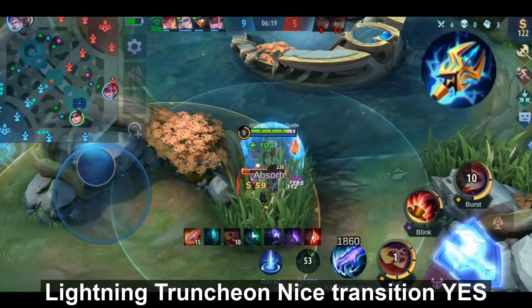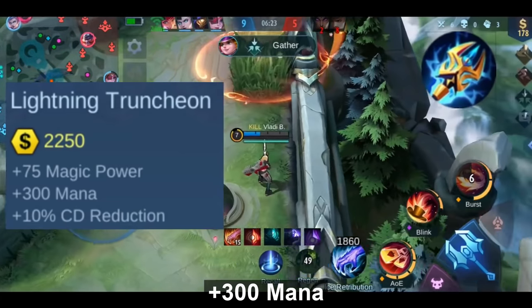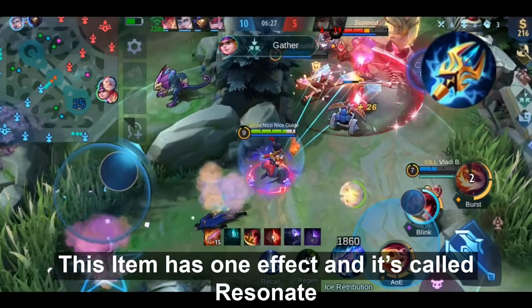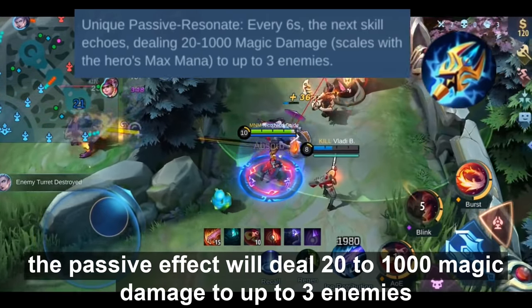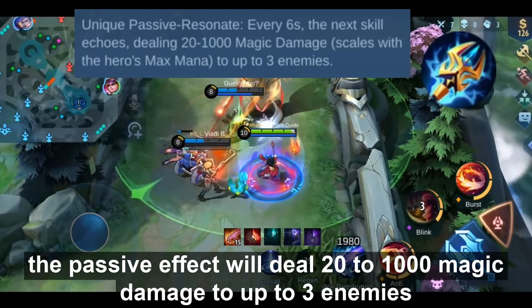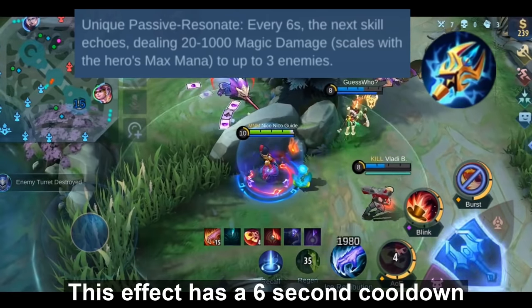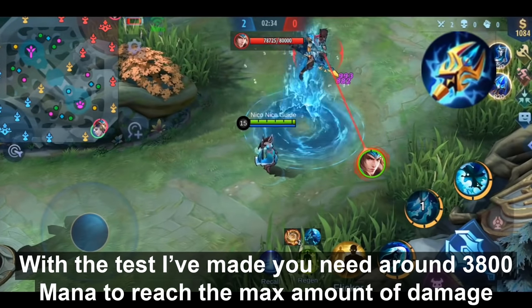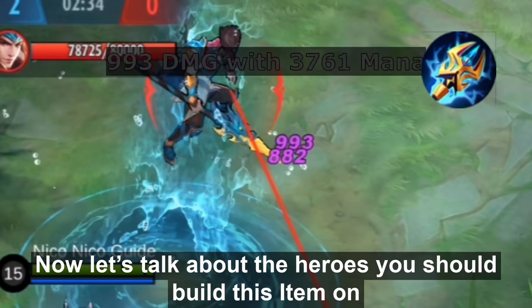Lightning Trunction — nice transition! You get +75 magic power, +300 mana, and +10% cooldown reduction. This item has one effect called Resonate: when you deal skill damage to an enemy, the passive deals 20–1000 magic damage to up to 3 enemies. This effect has a 6-second cooldown, and the magic damage scales with the hero's max mana. Based on testing, you need around 3800 mana to reach the maximum damage.